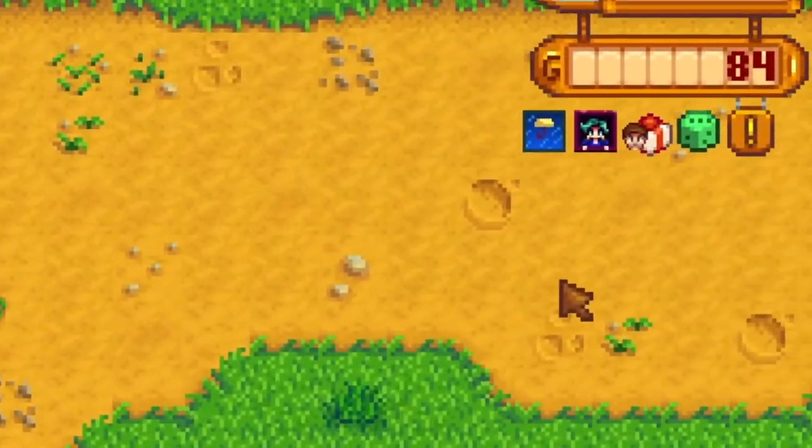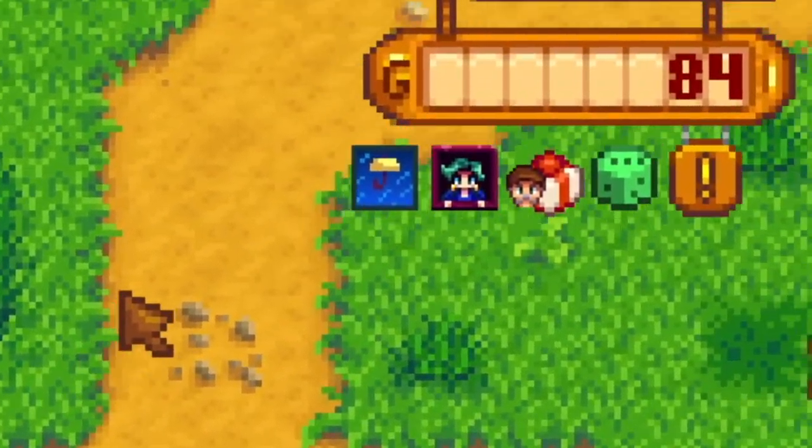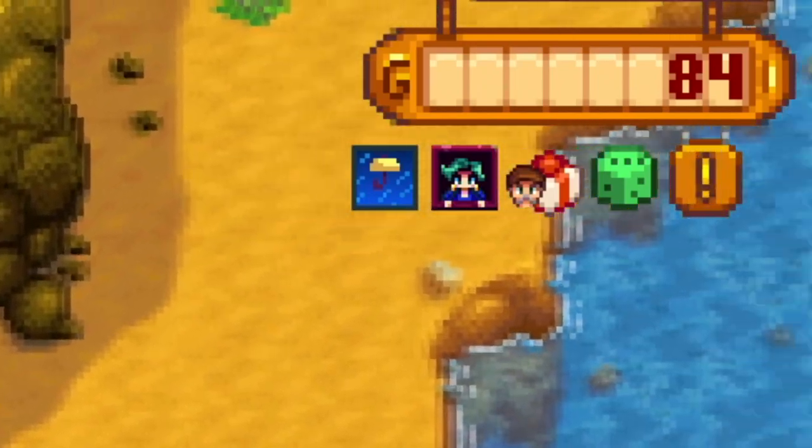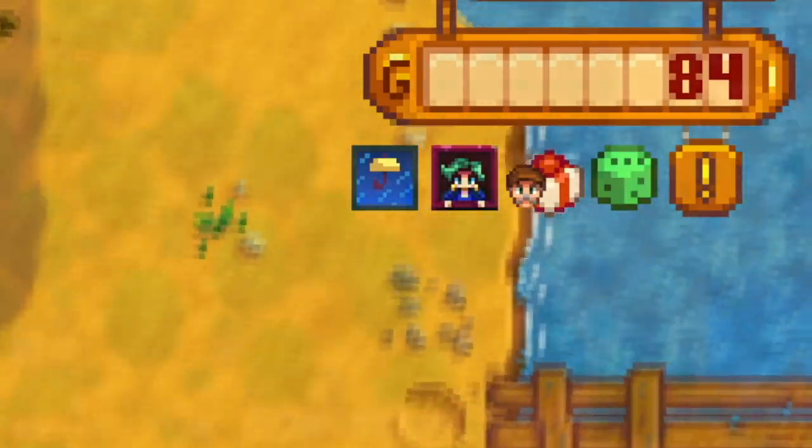Having information like daily luck, queen of sauce, and traveling cart days right on the main screen is so useful to a challenge like this — seriously, go get this mod. But with that out of the way, we start at Spring 1, Year 1.